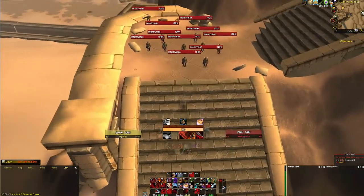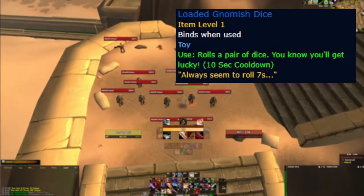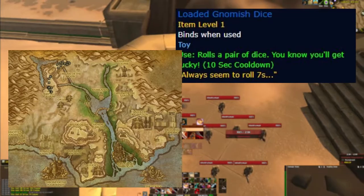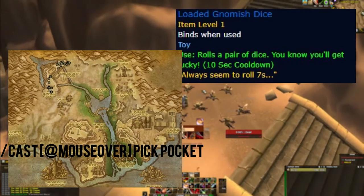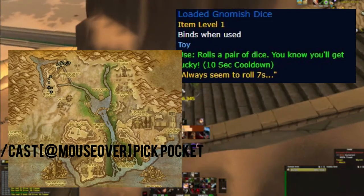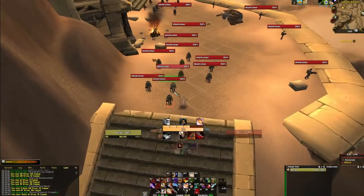Number five is the second of three dice toys, the Loaded Gnomish Dice. This toy can be pickpocketed by rogues from Schnott's infantrymen in Uldum. I would recommend killing them after pickpocketing because they can also naturally drop the dice. Farming this can be quite frustrating but it is very rewarding to get a drop you can sell fairly quickly for 50,000 to 80,000 gold. Again, using the macro on the screen will increase your efficiency.